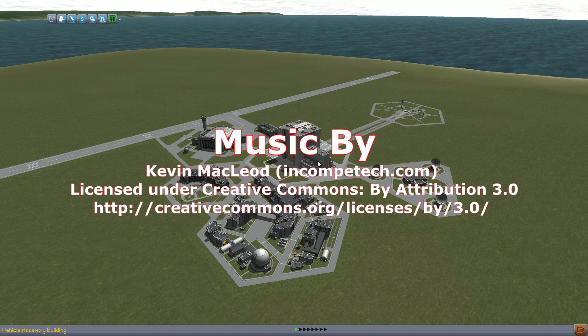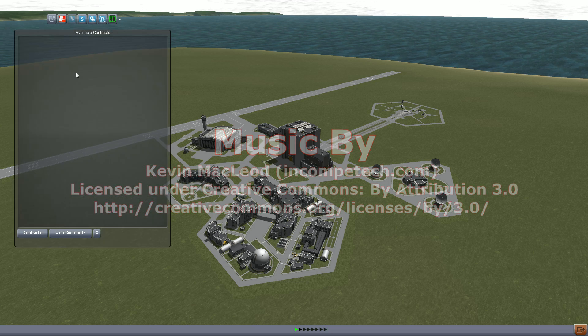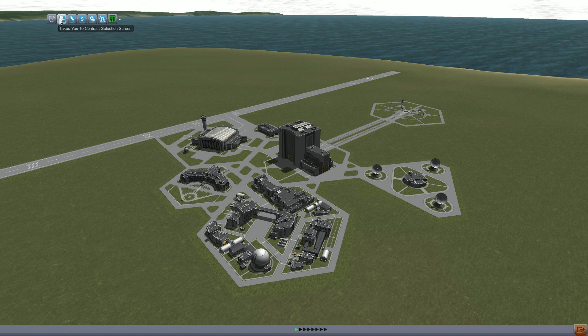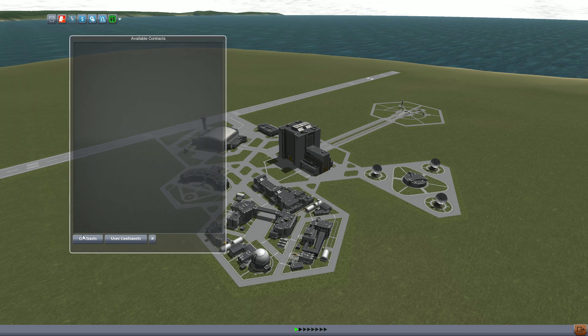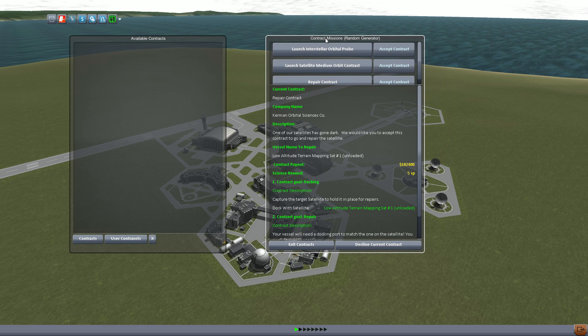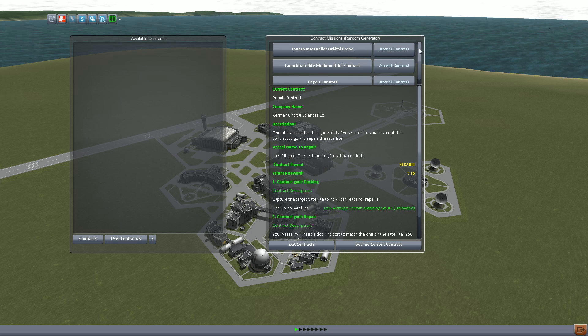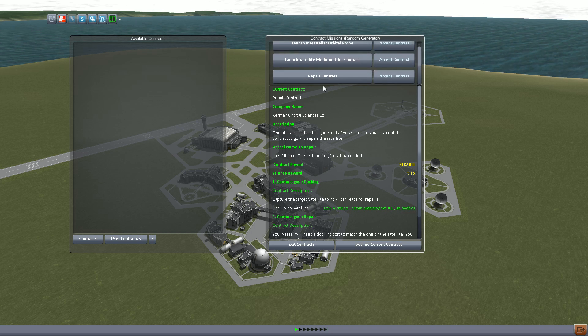Today we are going to cover some Mission Controller Extended missions. This time we're going to show you how to do a repair mission. You get repair missions from your contract. If you guys are wondering, you just go up here to the little icon — it looks like a piece of paper. You click on it, it says Available Contracts. You click on the contracts and it will give us all the information we need.